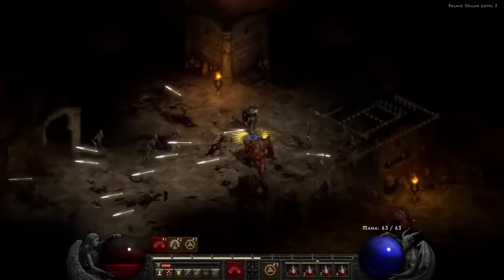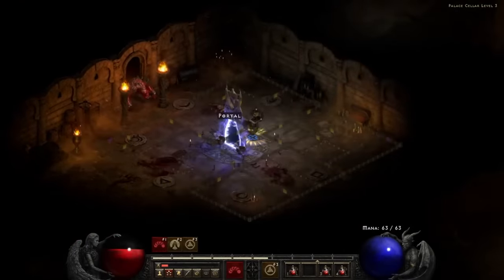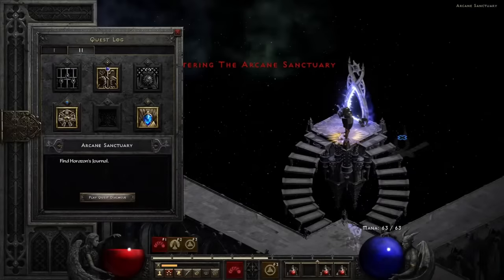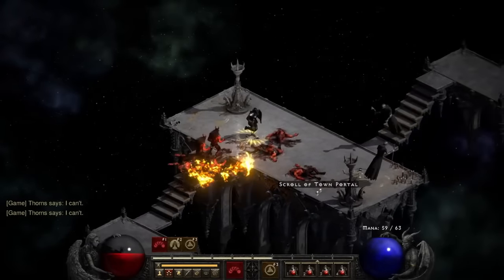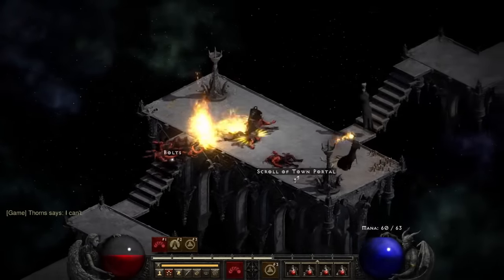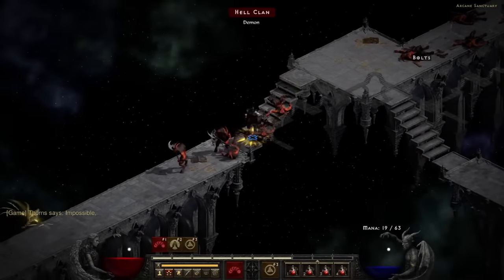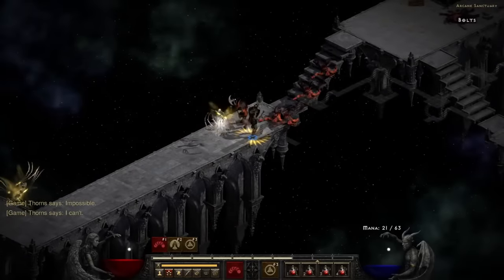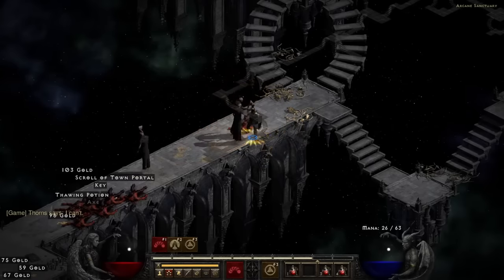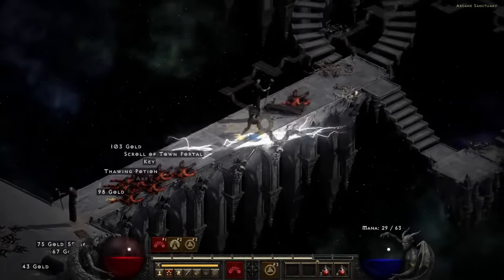I dodge and weave my way through the absolute bullet hell of a dungeon, touch the unassuming device just lying in the middle of the floor, and find myself in the Arcane Sanctuary. There's a special book I'm looking for in here, and there's one of four ways to go. Unlike every other area of Diablo 2, there's no way to know which path is correct — the game randomly selects where the book will be, and your only option is to push your way to the end of each corridor and pray.